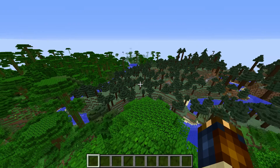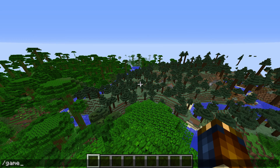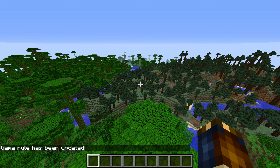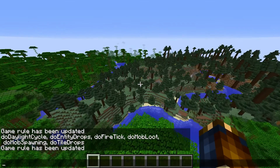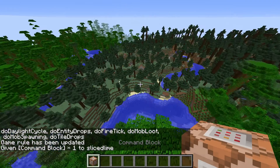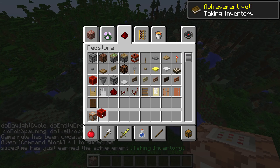This is a new world that I just created so let's do some housekeeping first. Command block output false. We're gonna be running some clocks. Game rule do daylight cycle false. Also slash give SliceLime command block and let's grab ourselves a redstone block.